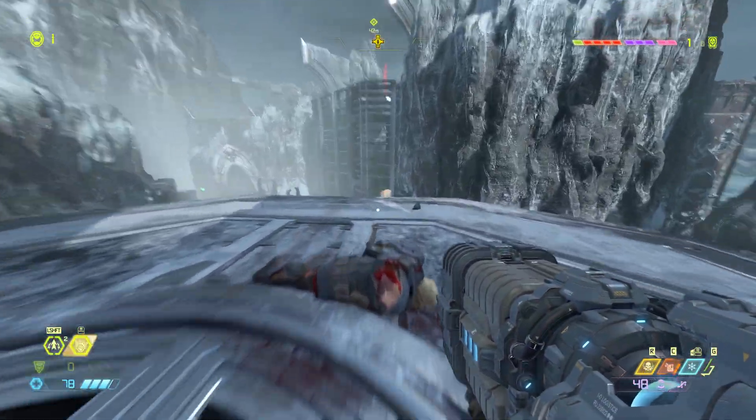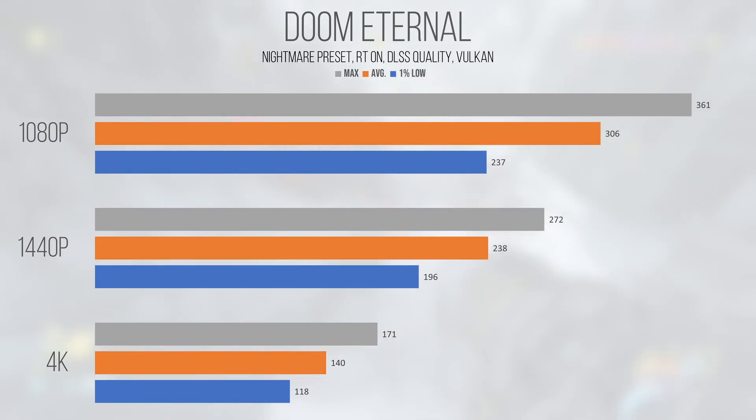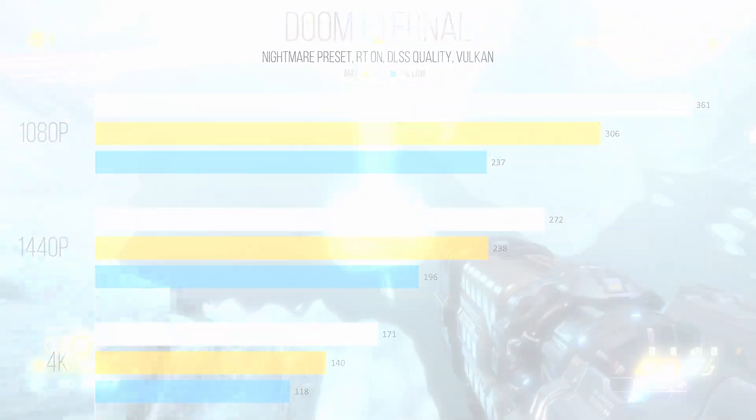Up next is Doom Eternal, a first-person shooter on the id Tech engine written using the Vulkan API. This game performs excellently at the Nightmare preset with ray tracing on and DLSS set to quality. 1080p returned an average and 1% low of 306 and 237 FPS — crazy when you think about how other AAA titles run. 1440p saw an average and 1% low of 238 and 196 FPS. Even 4K returned a very playable 140 FPS average and 118 FPS 1% low, making me comfortable recommending the 4070 for this game and potentially the upcoming Doom title.